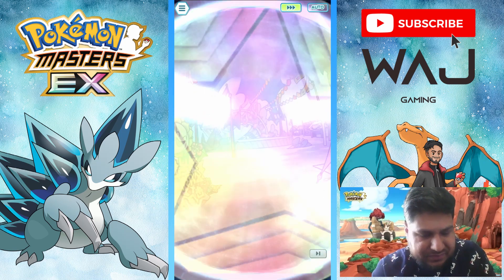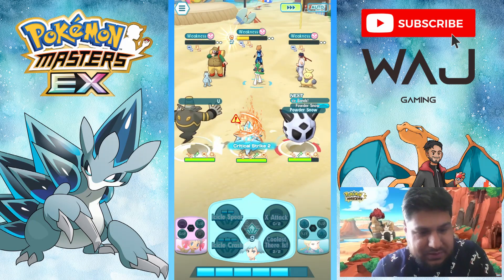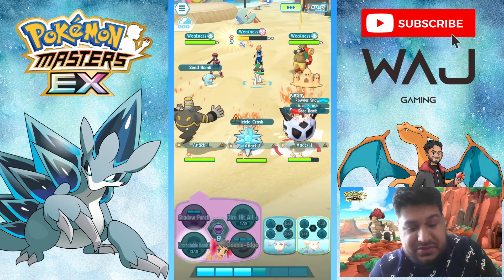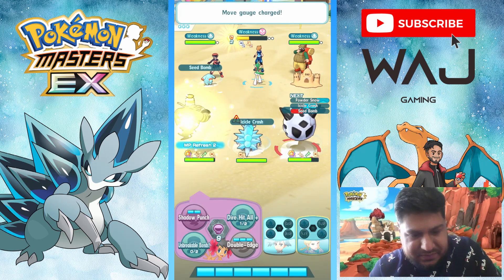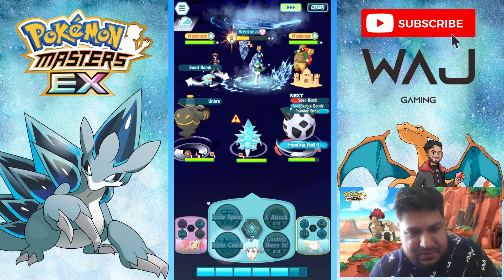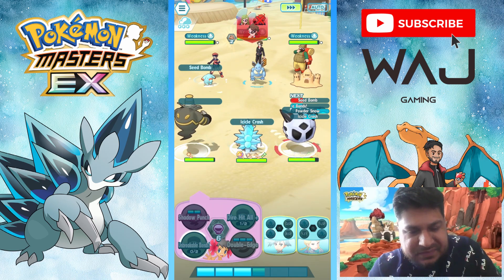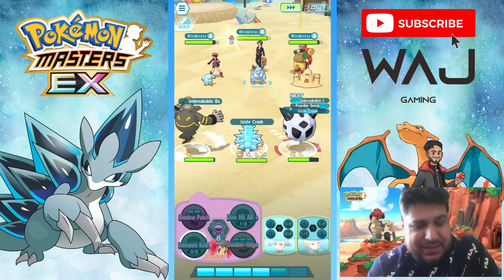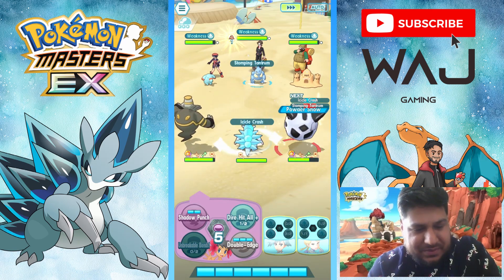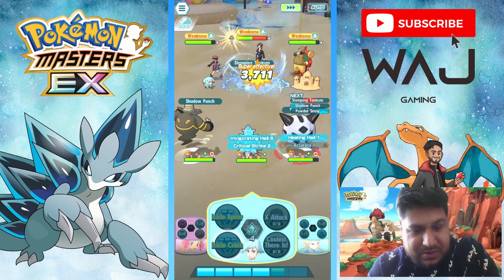That was a lot better — that was a lot better with the freeze. Let's try a power of snow, let's try another Icicle Crush. This team is so fun to use! Finally I've got an EX. Let me know in the comments if you're summoning on Alolan Sandslash or Lyra and Jigglypuff.